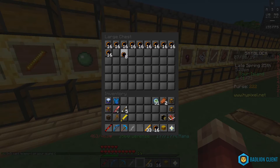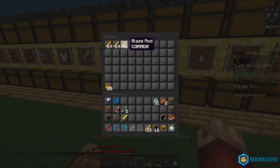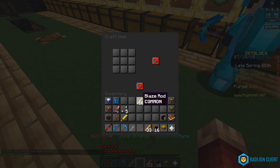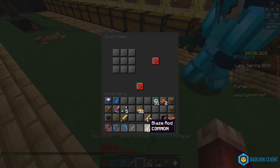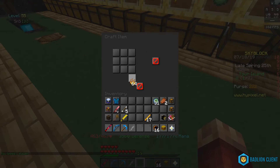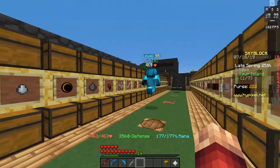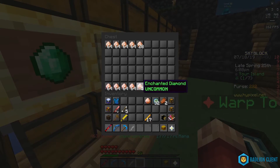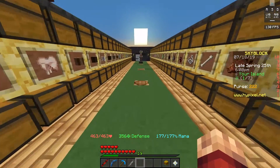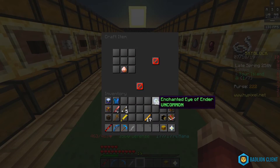As you can see, we have 31 eyes of ender right here, and the blaze rods required right here. I believe we need 16 of these — actually 32 total, so it's 16 per slot. Let's grab the four spots, throw in an Eye of Ender — boom — 32 eyes of ender. Now we just need to grab an enchanted diamond, which I have. I have over four stacks of them, so that's pretty fancy. Now we can finally craft this thing.